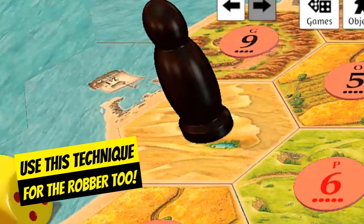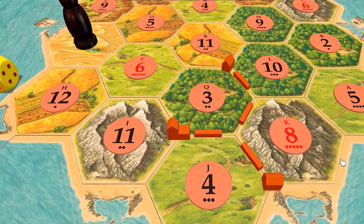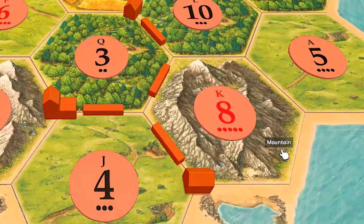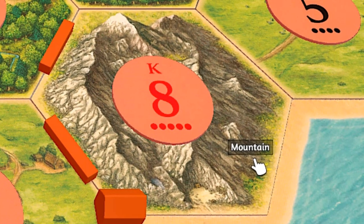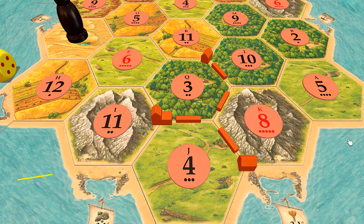What about rolling that seven? Can you use this system to maximize use of the robber? Sure you can. Leaving other things equal — like ignoring times when you want to take down the leader or mess with someone who won't trade with you — the math is easy: simply add up the dots of the spaces you're targeting, and count cities twice.